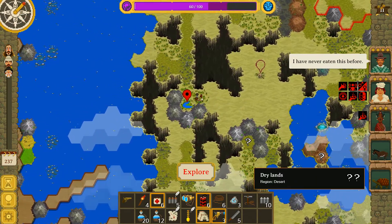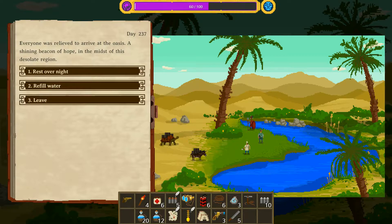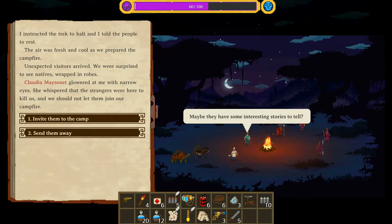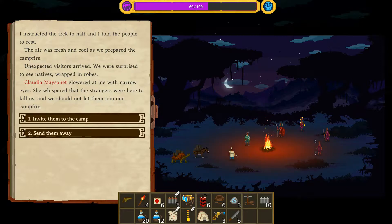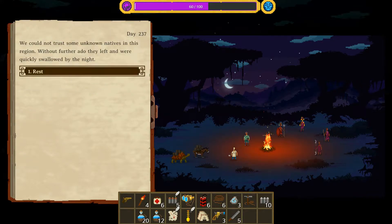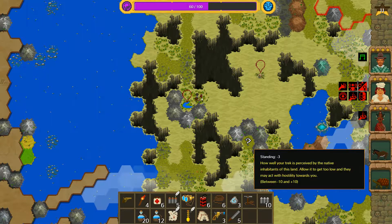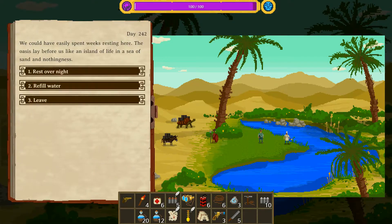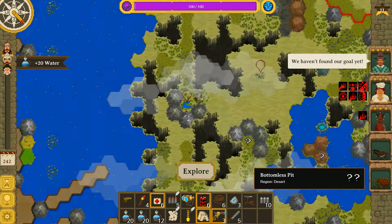There's a good chance we're going to run out of water at some point. Oh - an oasis! Everyone was relieved to arrive at the oasis, a shining beacon of hope in the midst of a desolate region. As we prepared the campfire, unexpected visitors arrived - natives wrapped in robes. Claudia glowed at me with no eyes and whispered that the strangers were here to kill us and we should not let them join our campfire. She's a racist and her loyalty is pretty low. I'm going to send them away - we cannot trust some unknown natives. Let's refill the water.